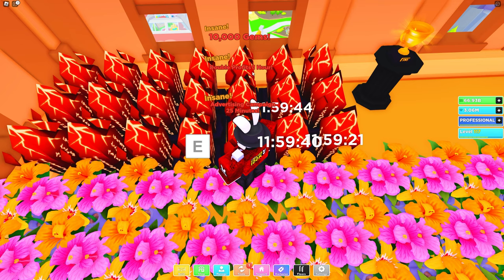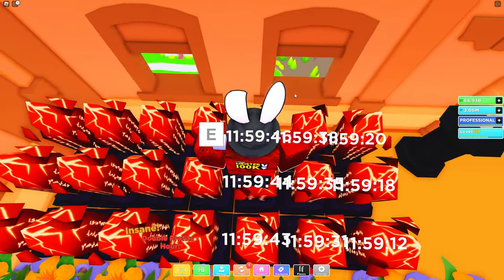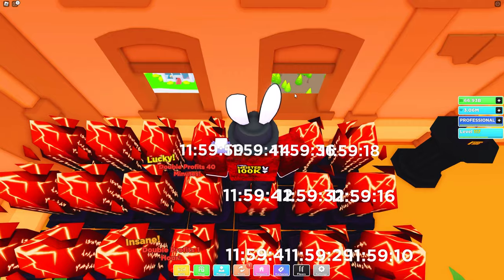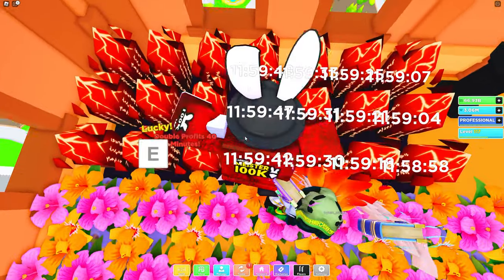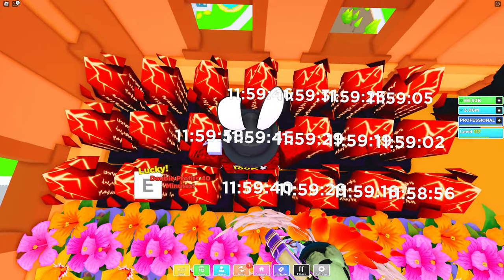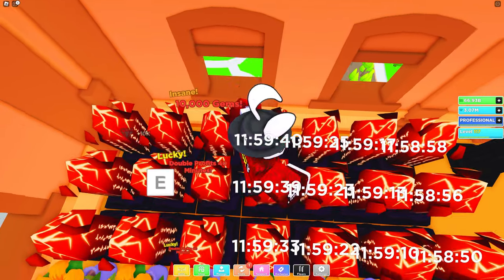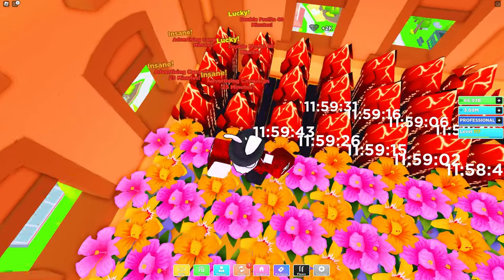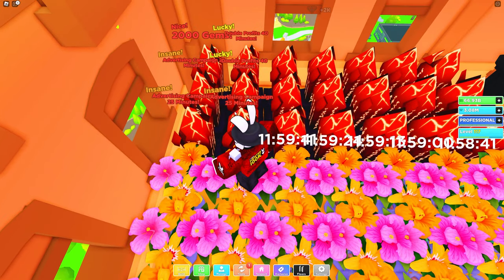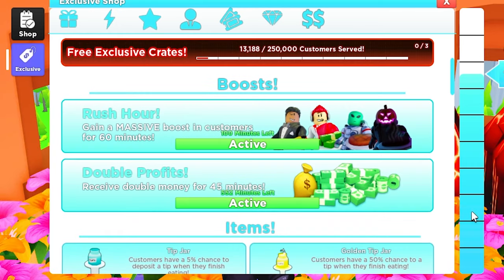Let's just storm through these. We got: advertising campaign, 25 minutes double profit, one hour double profit, 10,000 gems, one hour double profit, 40 minutes double profit, one hour double profit, 40 minutes double profit, 40 minutes double profit, 10,000 gems again. Then quickly finishing off: 2,000 gems, 40 minutes double profit, advertising campaign, advertising campaign.